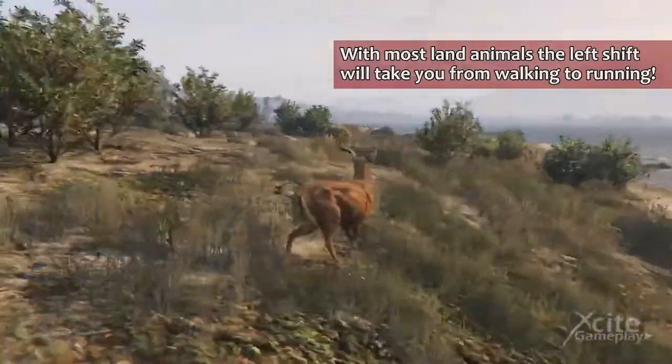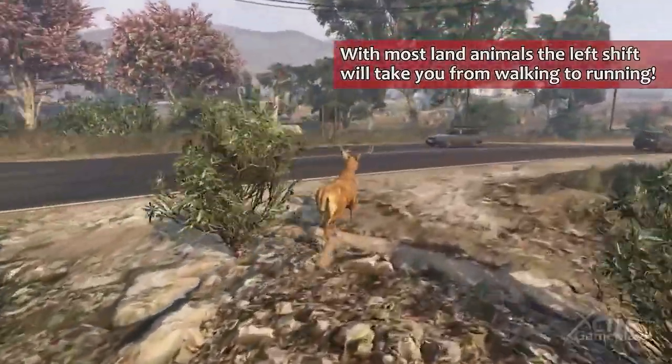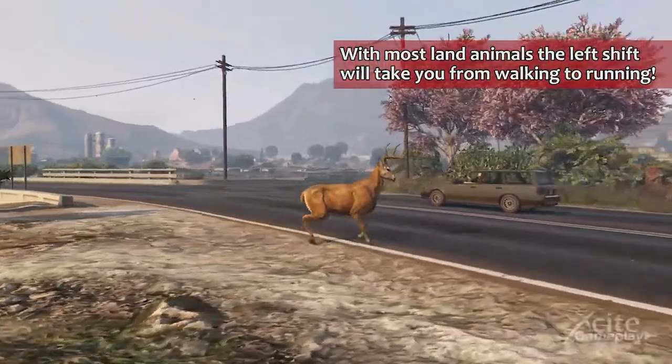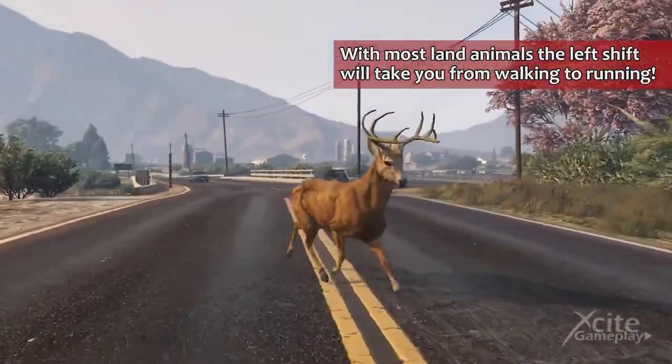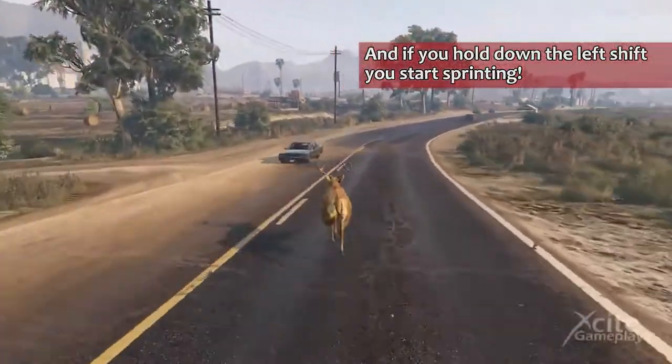With most land animals, left shift will take you from walking to running, and if you hold down the left shift button you start sprinting.